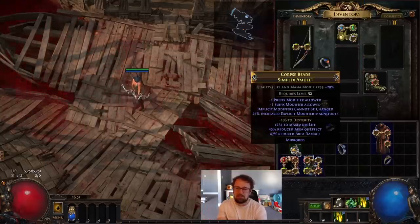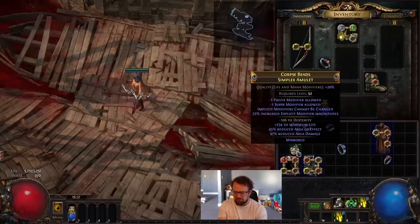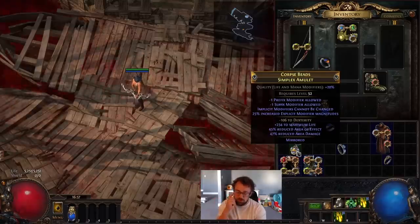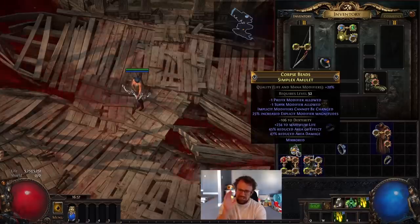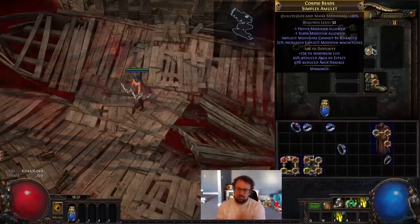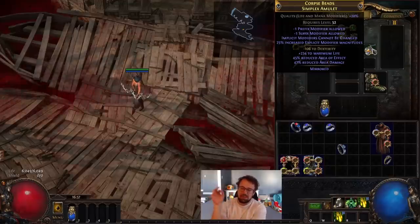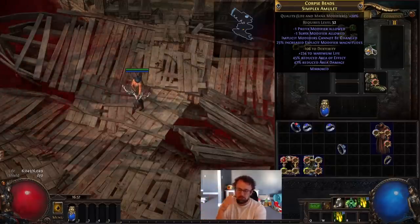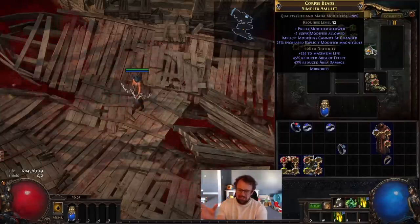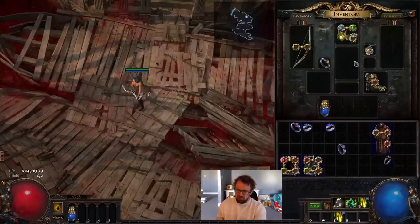Right out the gate, when I make builds I want them to be replicatable. If I'm buying the one and only ring on the market with 45% reduced light radius and good mods, it's not replicatable. On top of that, the amulet becomes extremely expensive — a difficulty 16 Kalandra reflection costs around 16 divines. This 45% reduced AoE amulet is from around difficulty 12, but going from 46% to 48% basically doubles the area you're hitting, so you have to spend 16 divines just on the amulet, and crafting it is also quite difficult.